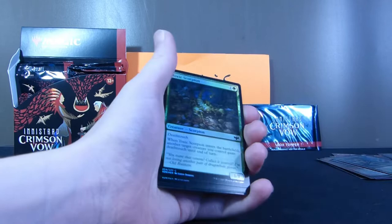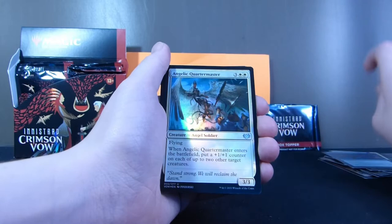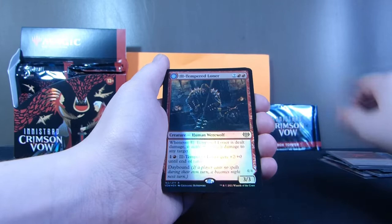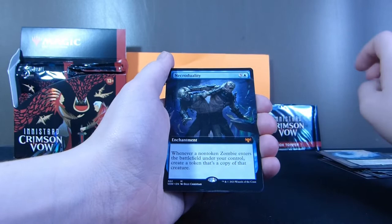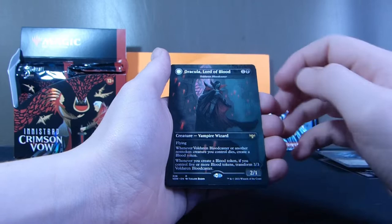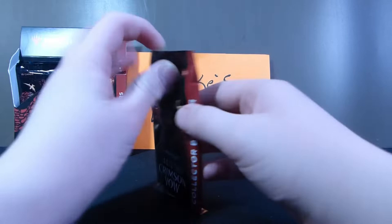We have Token Creature Human, Toxic Scorpion, Blood Fountain, Piercing Light, Fear of Death, Angelic Quartermaster, Friend's Devils, Friend's Eyes Devils, a Plains Basic Land, an Ill-Tempered Loner, a Storm of Souls, Necrolutality, Blood Petal Celebrant, Gluttonous Guest, Dracula Lord of Blood, Unholy Officiant, and Dracula Blood Mortal. On to the next pack.